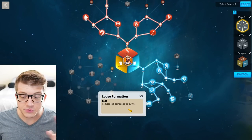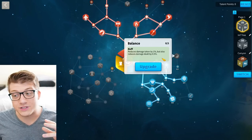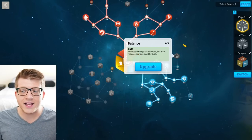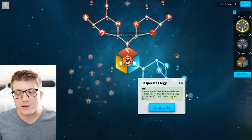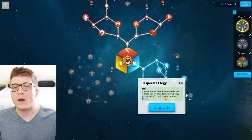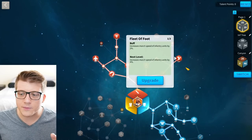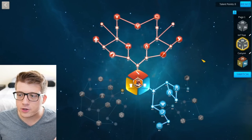You'll notice we grabbed Loose Formation because you take less skill damage, which is really nice. We did not grab Balance — it's a very tanky choice but it reduces the damage you deal, and with Pyrus you want all the damage you can get. I also skipped Desperate Elegy because it only applies when you're reduced to 30% of units remaining. Most of the time you should not be that low — below 50% is when you want to retreat. Definitely don't get Desperate Elegy for open field fighting. We also dropped one point in Fleet of Foot and two points in infantry march speed because that gets you better value.